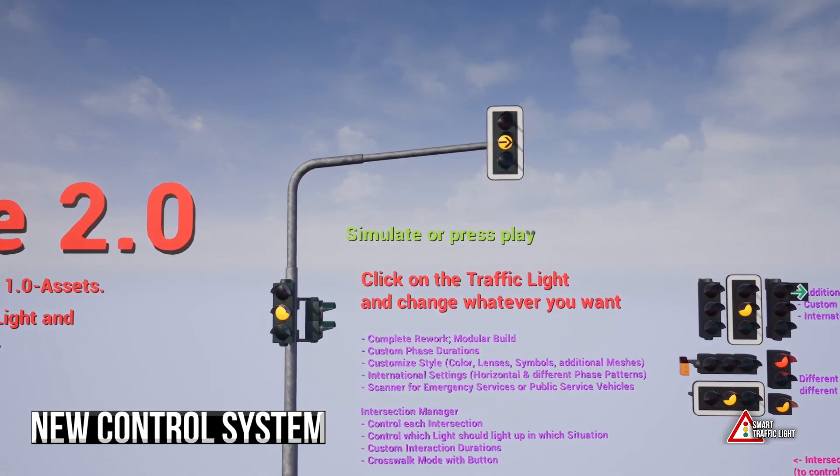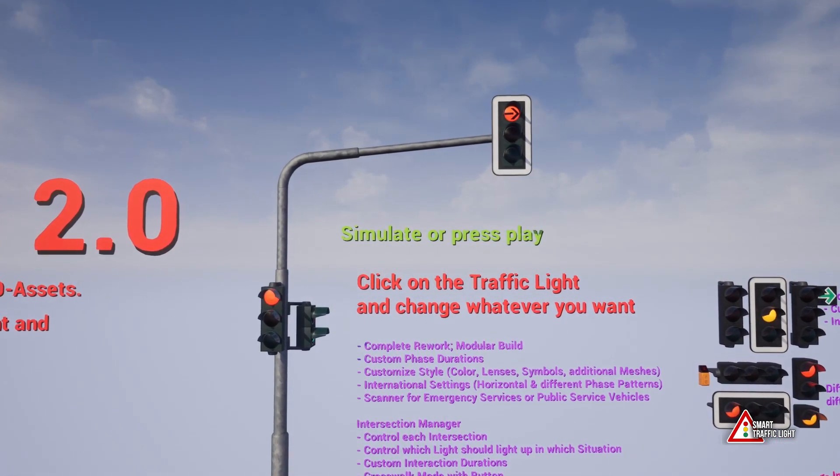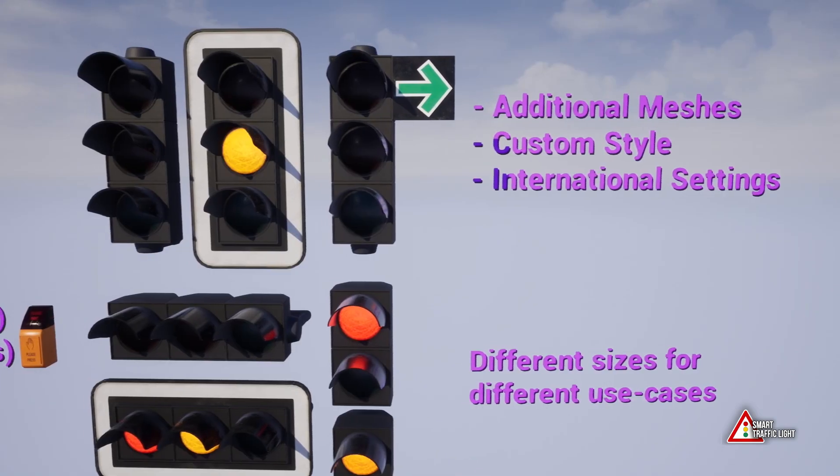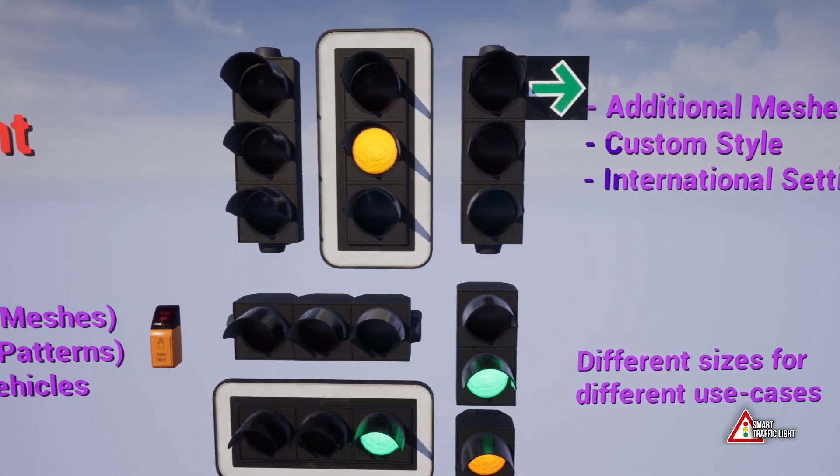Set up traffic lights with as many lenses as you want — more lights, more fun. The whitelist and scanner system detect emergency vehicles and public transport, giving them priority.